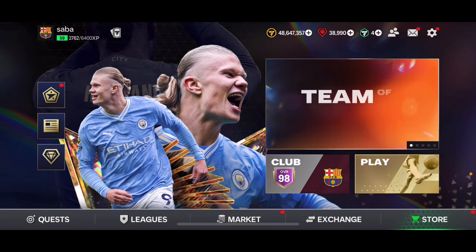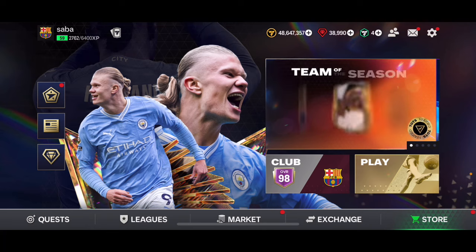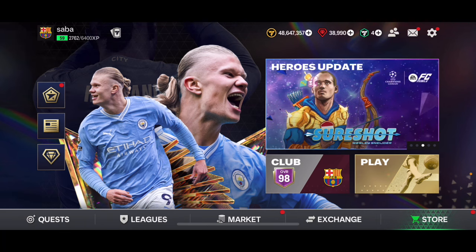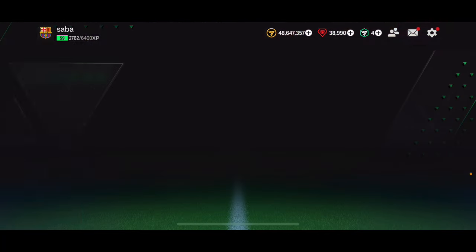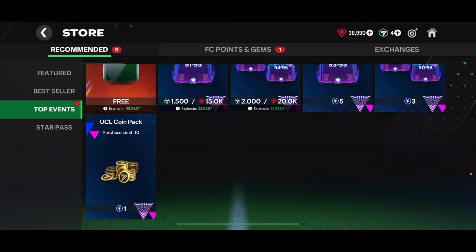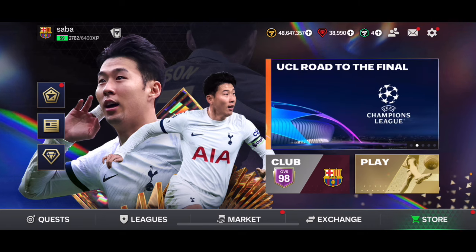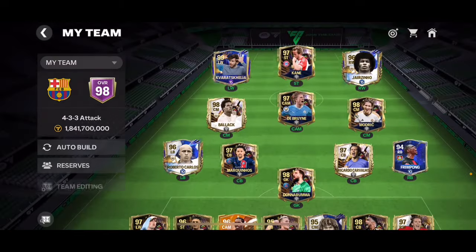The big question people have been asking is how to get training transfer tokens. It's actually straightforward — on their live stream they mentioned introducing new coin packs and possibly exchanges too. Coin packs are 100% confirmed as a way to get training transfer tokens. We don't have coin packs available right now, but there will be a new pack where you can spend coins to get training transfer tokens. We're not sure exactly how much they'll cost yet.